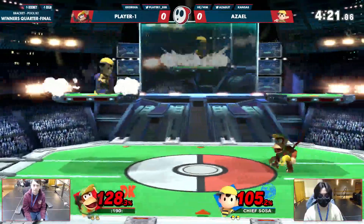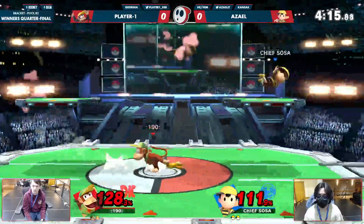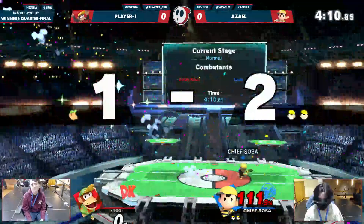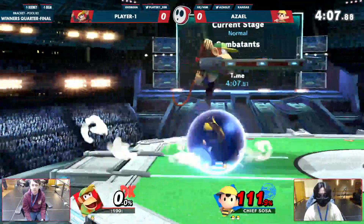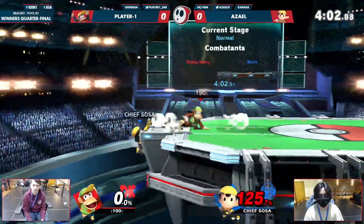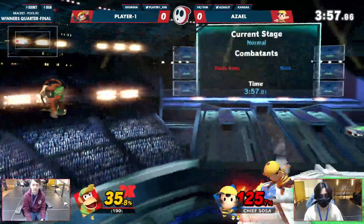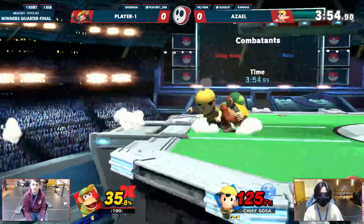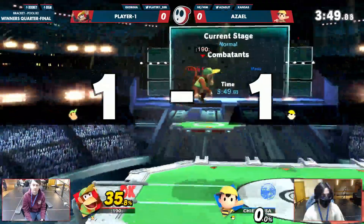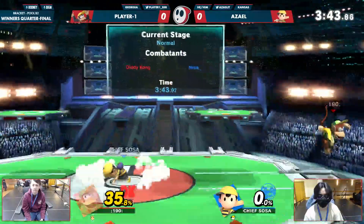They're showcasing their movement around PS2 — whoever gets the next big hit will have a crazy advantage. Love that back air. They're playing catch with that banana peel. I misspoke earlier — it's a frame five nair, but Ness still has that frame three down tilt and jab, which are very potent. Player One is really struggling to get back on solid ground. The timing on PK Fire was a little off, and Azael made him pay for it — just letting the mistakes come to him.